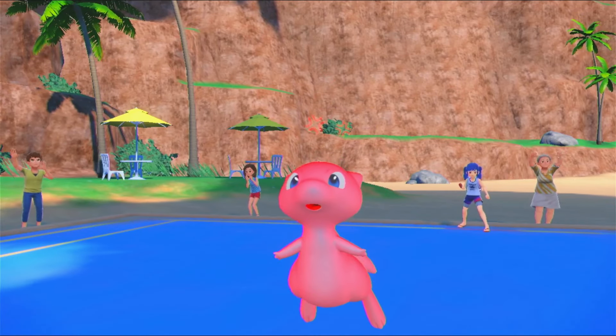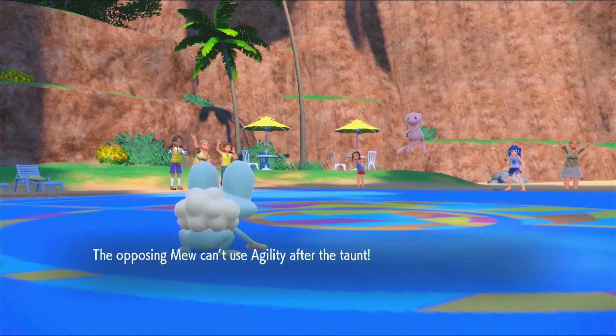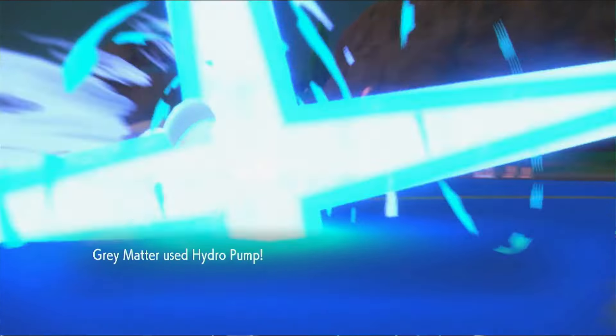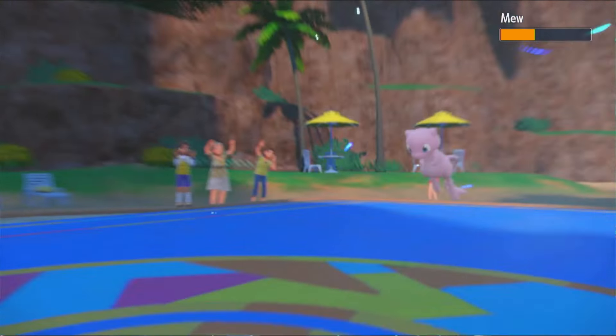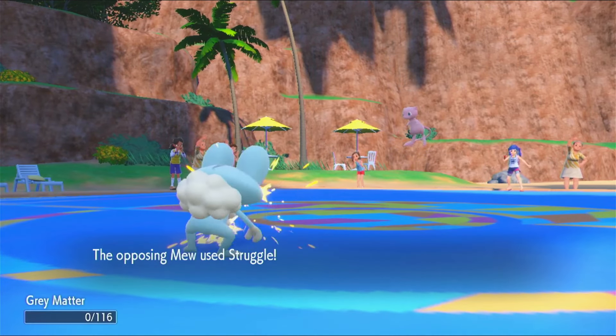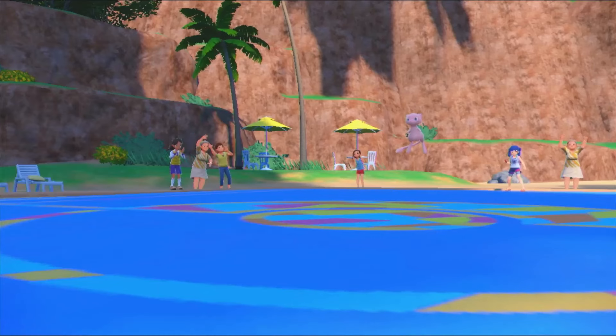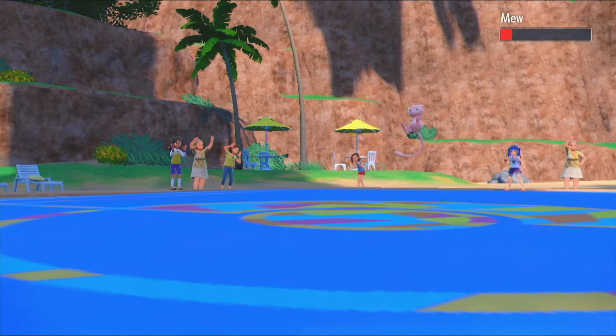I'm going to go for the Taunt there and prevent the Mew from going for the Baton Pass. It is going to mean that I'm going to get taken out by Struggle, though — Struggle, Bulk Up, Mew. Amazing. So I'm going to go for that Hydro Pump, get as much chip as I possibly can, and also stall out the Aurora Veil potentially. And yeah, I'm going to get taken out by Struggle on my Froakie. I actually had a Tera Ghost on that Froakie as well.